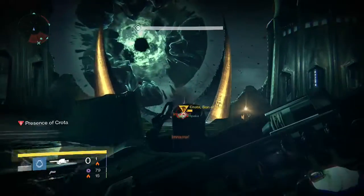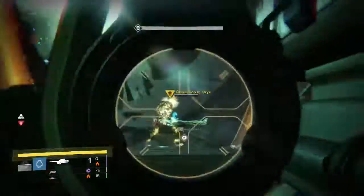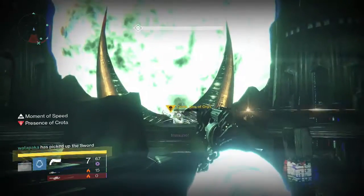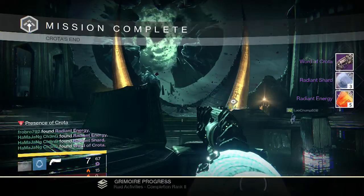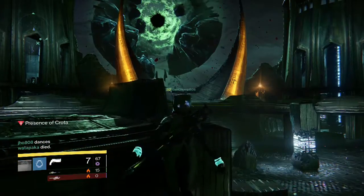And then headed into my Crota Kill on Hard Mode for my Hunter. I was finally able to not receive the Unyielding Cast Helmet after getting it three weeks in a row — I finally got something different. So I got a Word of Crota Hand Cannon, three Radiant Shards, and five Radiant Energy — another typical reward drop.